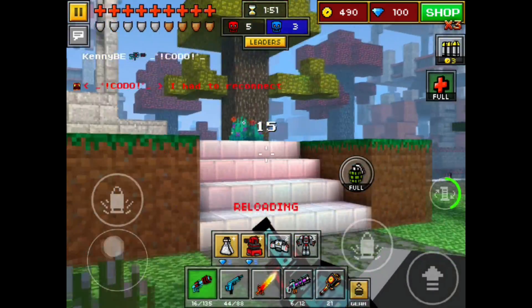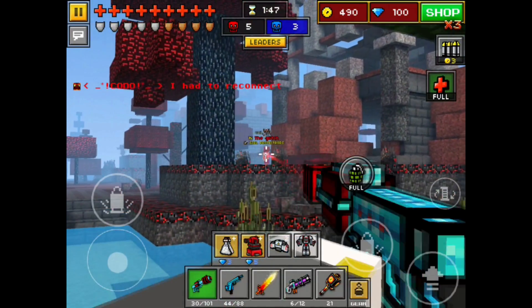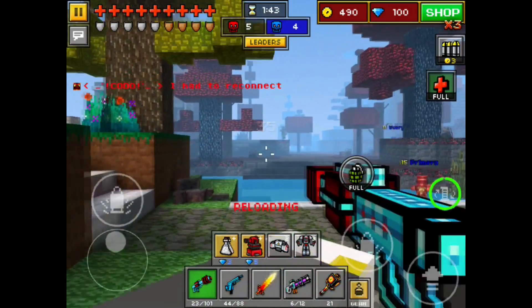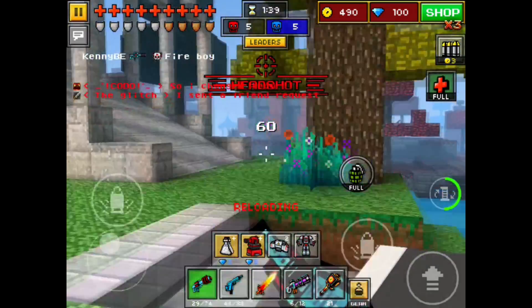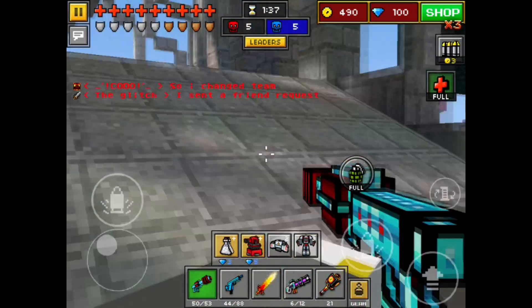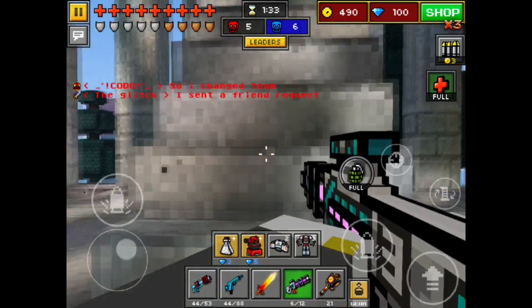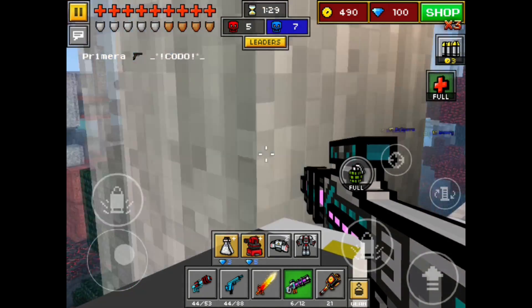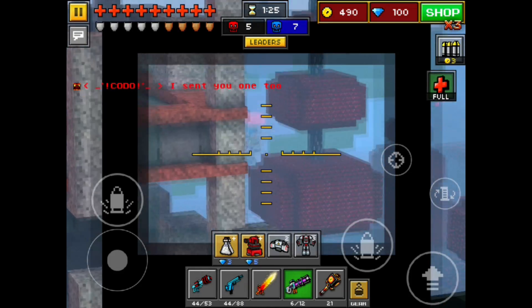Everything's going well overall — no crazy lag, running really smooth. The graphics on this map are awesome. There are a lot of hiding spots and it has a cool mysterious feel. That said, I feel like spawn camping could be pretty prevalent on this map if people aren't playing the objectives correctly.